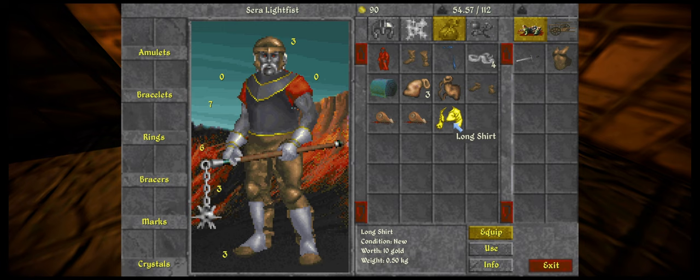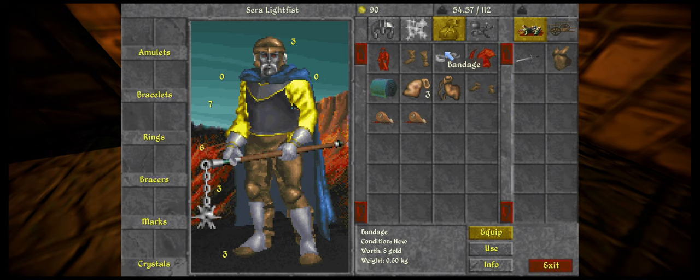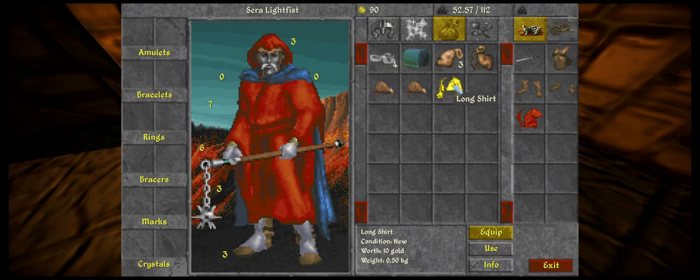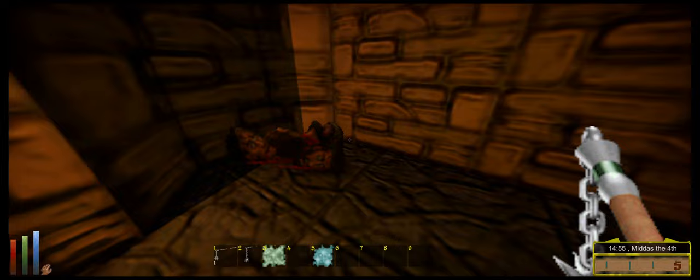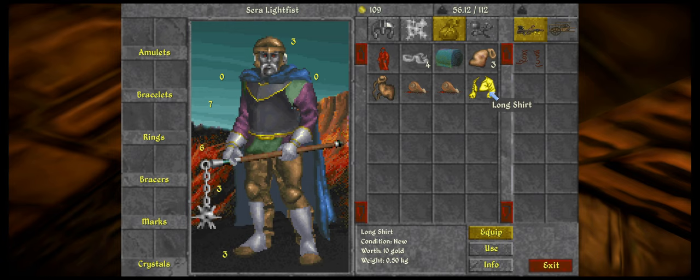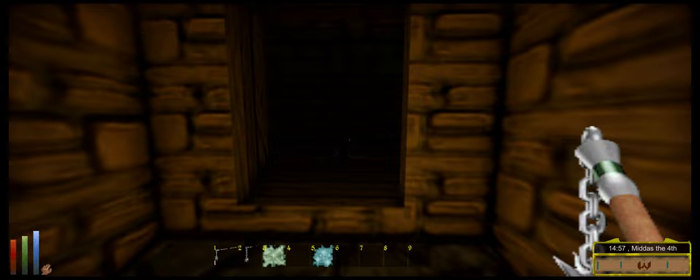Let's check out this shirt and see if we like it better — looking fancy in yellow, I'll put the cloak on too. Found some nice chain greaves — six armor, looking great. We're getting some good loot to start out. All stacked up, on a character like this you should pretty much have no problem running through Privateer's Hold. Again, if you're having any trouble, this is the way to go.